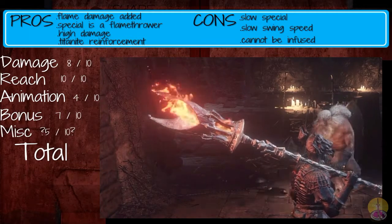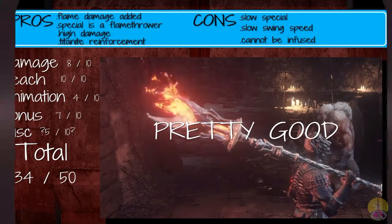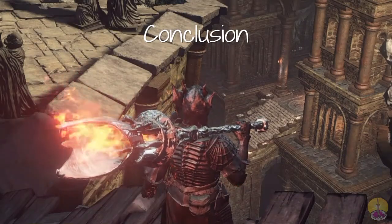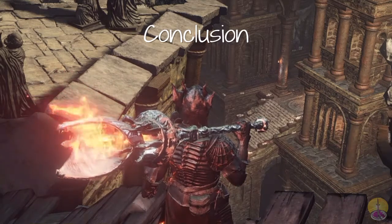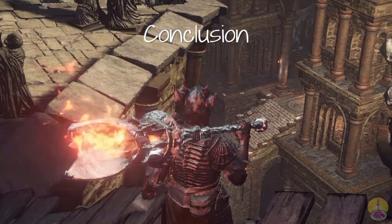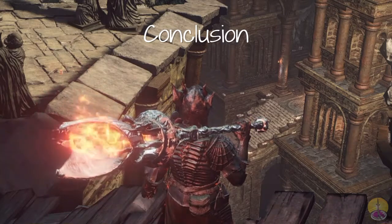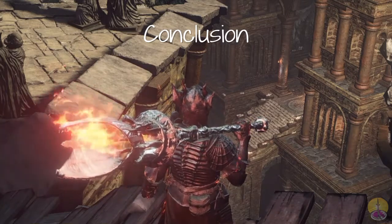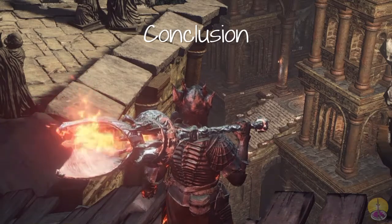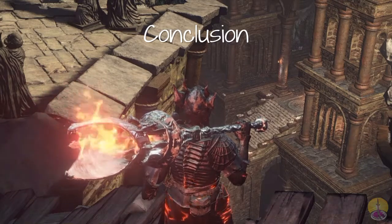The Gargoyle Flame Hammer gets 34 out of 50, which is pretty damn good. So the Gargoyle Flame Hammer is a hit — and a good one at that. The flame never goes out; who needs a torch? Well, you might need the torch for the maggots, but otherwise this works even better because it hits enemies, and hits hard. My favorite weapon? Probably not. But still a great weapon nonetheless. That's been today's showcase — thanks for watching and I'll see you guys next time. Take care out there.